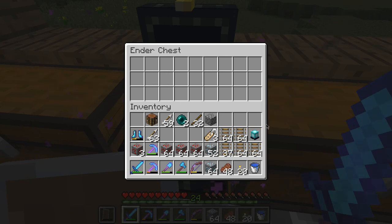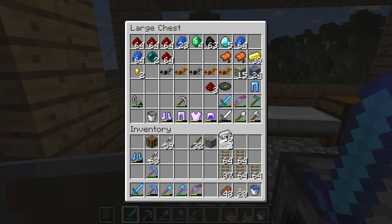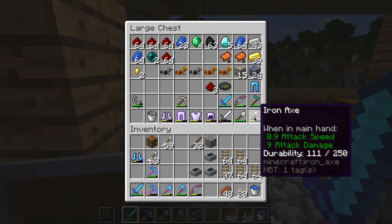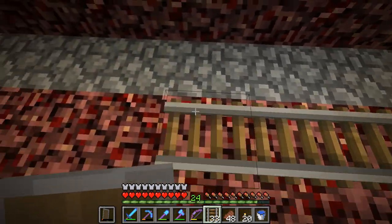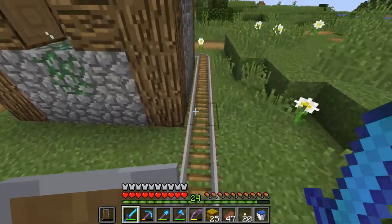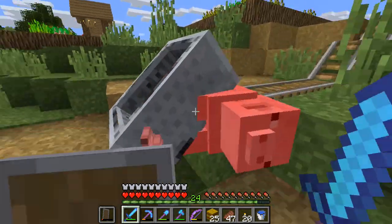I got myself a chest here so I'm just going to put my goodies in here. I think we're ready to head out. Let me make a couple of minecarts - three to be exact. I'm going to need to make furnace minecarts because I can't be bothered to make rails - powered rails all the way. He's walking on the rail - stupid pig.